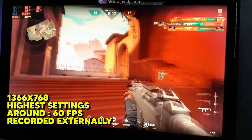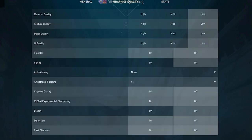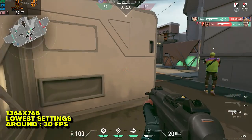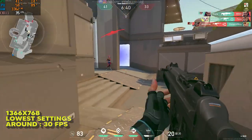Now let's try running the game at lowest settings. I popped into the in-game settings and changed all the settings to lowest possible. Yeah, it's only giving 30 frames per second, just like on the highest settings. I don't know why, but it's giving the same performance.